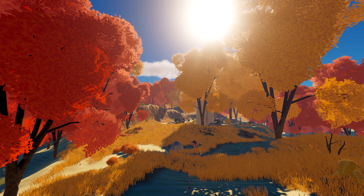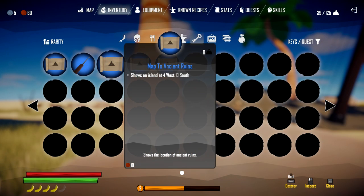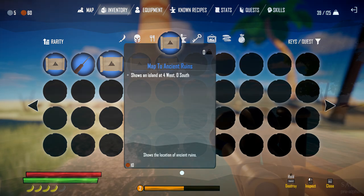Dangers are going to consist of more pirates, legendary ones, bosses, and obviously dangerous wildlife. You'll be able to pick up quests and commissions from guilds, town folk, and merchants that you encounter in the world. There's going to be an in-game map for you to study and mark out where to go, and you actually have to use a sextant to help guide you with proper coordinates.